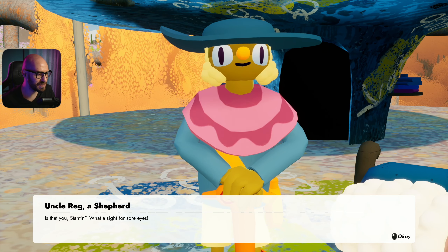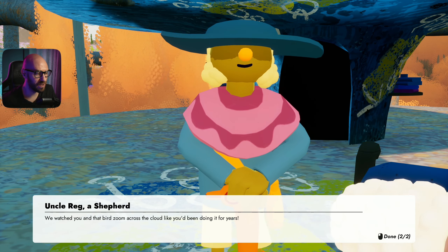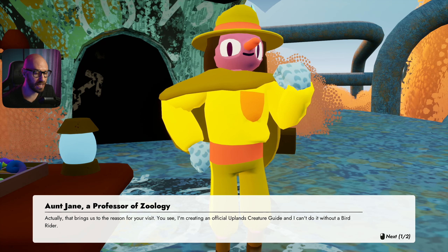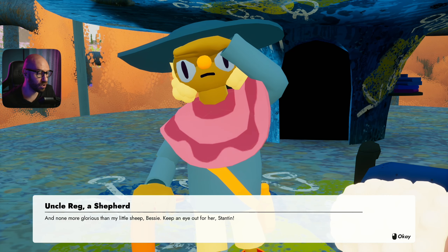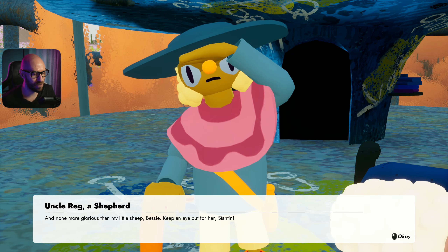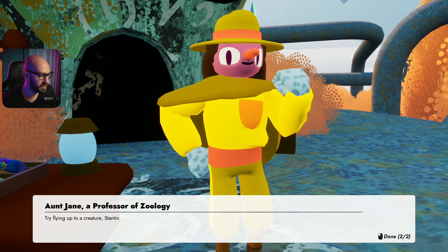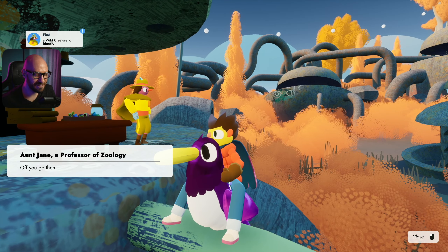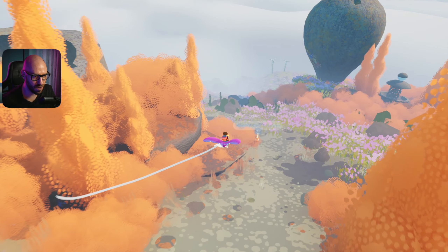Jane greets us: 'Hey Stanton, what a sight for sore eyes! We've had a cloud surge, the first one in decades. It came in so fast it swallowed up all the research students. I'm creating an official upland creature guide and I can't do it without a bird rider. My students are lending a hand but we can't keep pace - we need a bird rider to get close to the creatures. Try flying up to a creature, Stanton.'